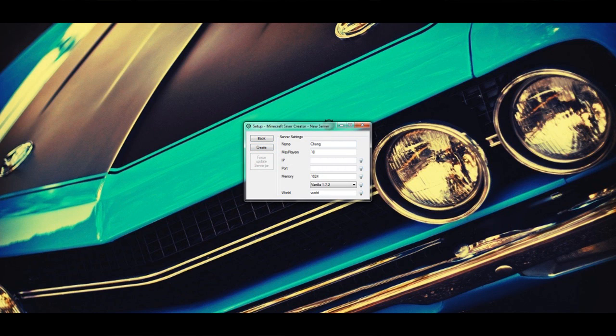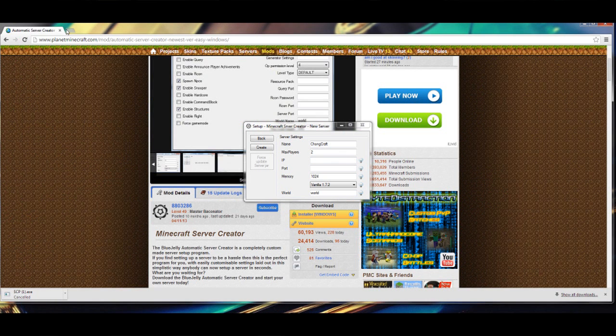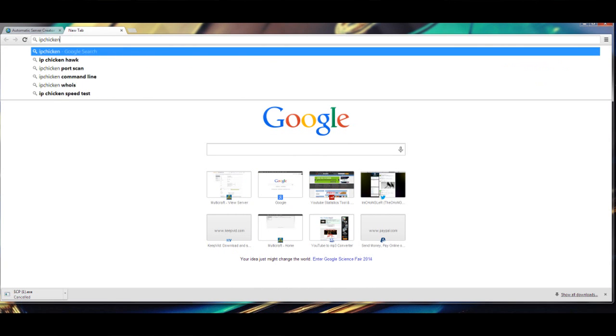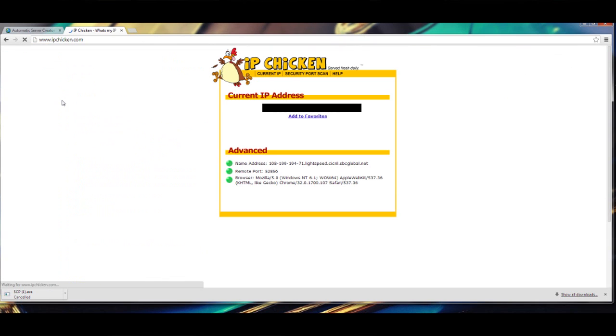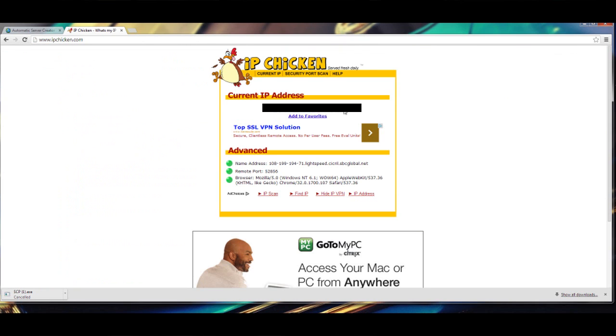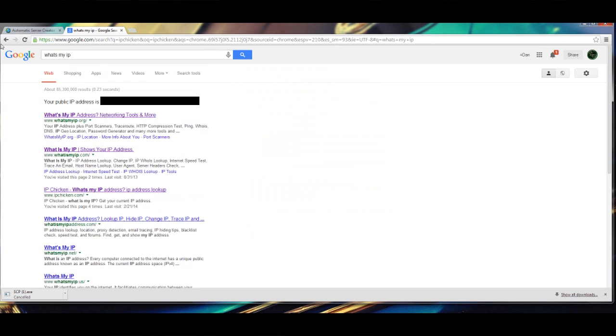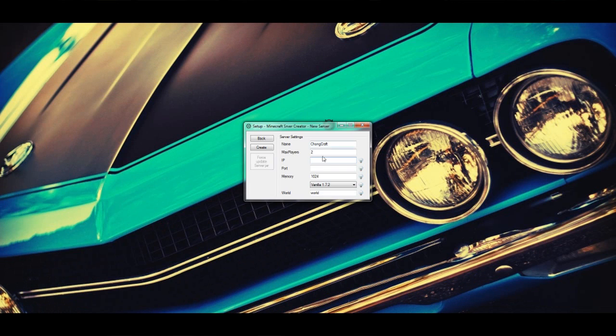First time users, click Create Server. Name your server whatever you want — I'm going to name mine Chongcraft. Set Max Players to whatever you want; I'm setting it to 2 just to show you it works. For your IP, you're going to need to go to a website. Minimize out of this and type in 'What's my IP' or you can go to IPchicken.com. Your IP is the first thing that comes up, that blue number. Or you can just type 'What's my IP' into Google and your public address is right there. Copy and paste that right into your server IP field.